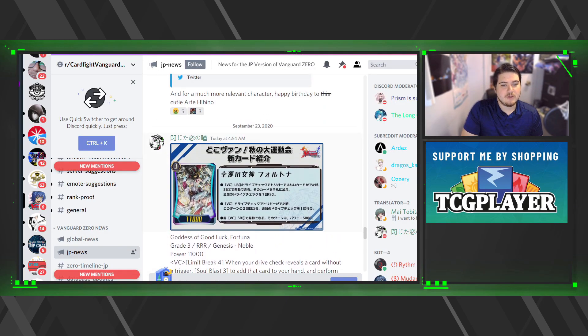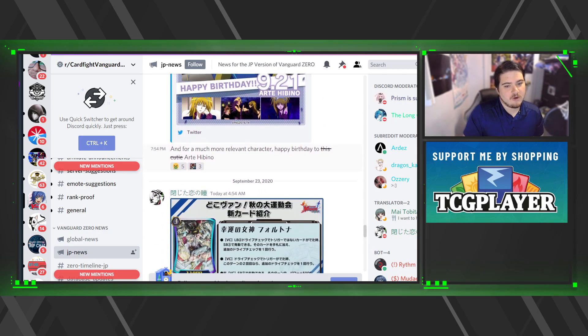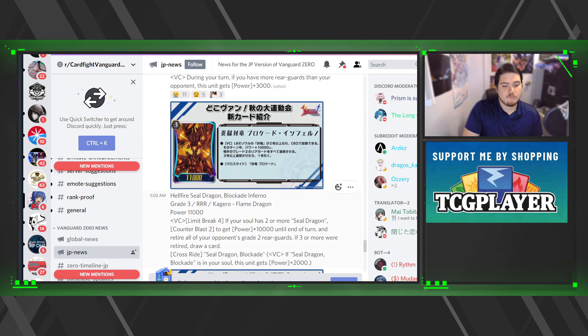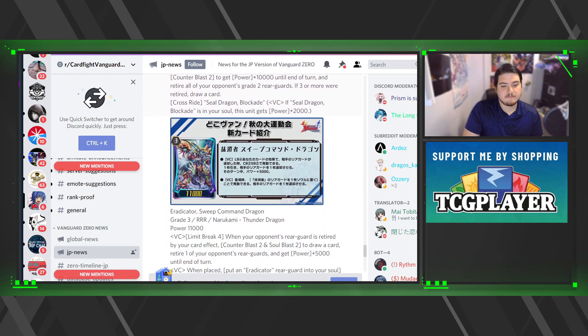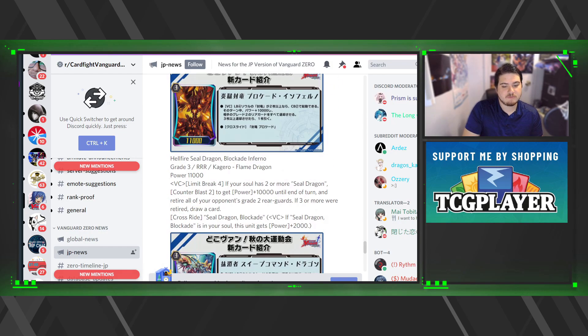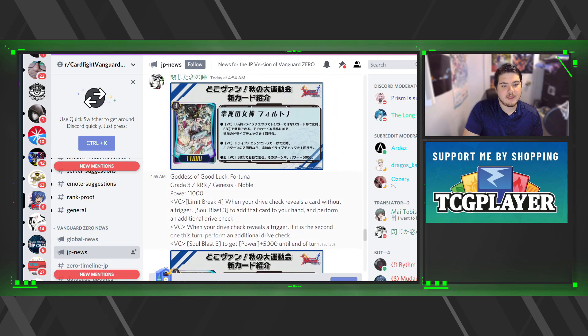Next we have to go over the new information from Zero. Our new set contains Fortuna, Darkness with Sealed Dragons, Sweeper Command Dragon, and we also get Aqua Force — so we get Narakami, Kagero, Aqua Force, and Genesis. So without further ado, let's go over them.